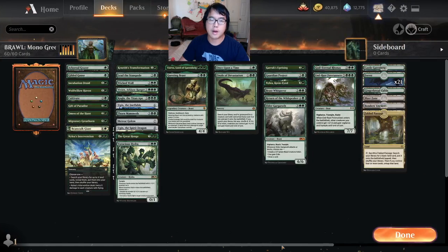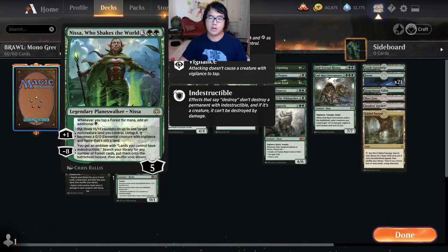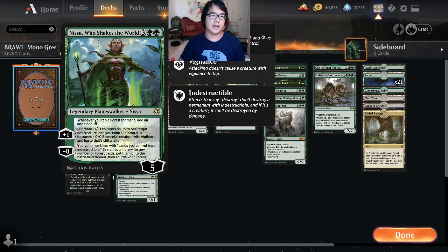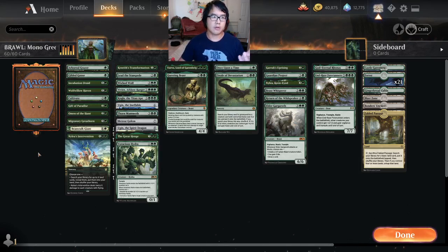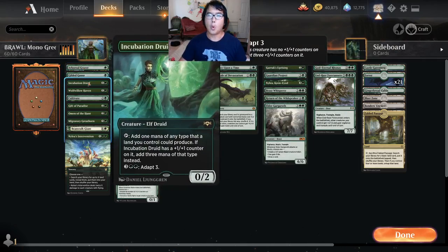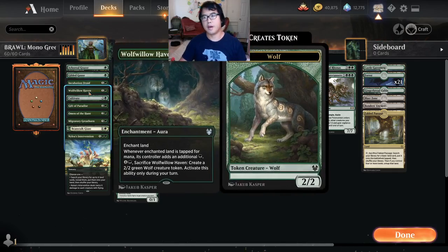Robby Wong here, going to do a wrap-up video on Nyssa as the commander. The first thing is there's a lot of these decks that have some kind of ramp in the beginning, like Nyssa. Green's ramp selections are either mana dorks like Gilded Goose and Incubation Druid, or they take lands and put them straight into the battlefield.